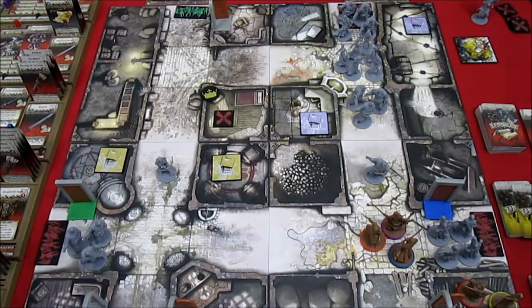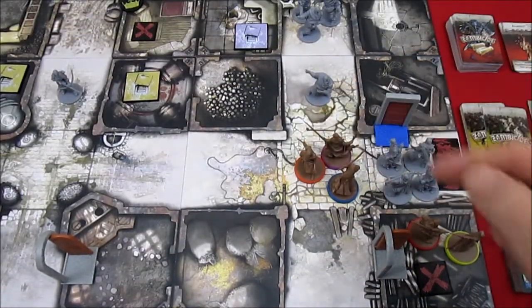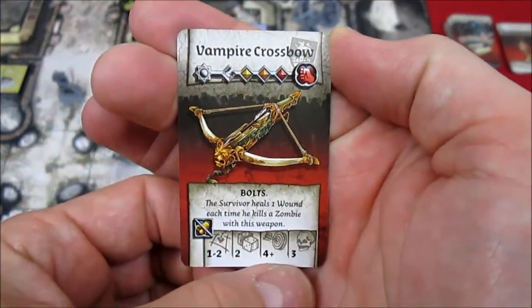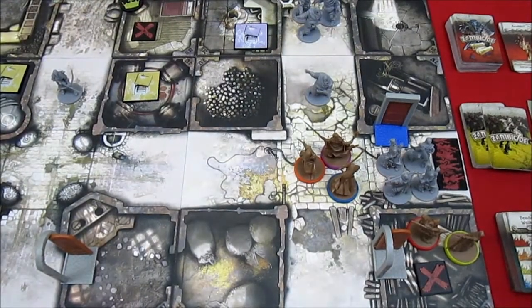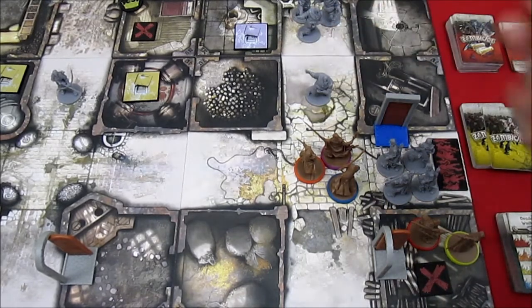Up first for our next turn will be Arnaud. He's right here with that nice Vampiric Crossbow, which rolls 2 dice, hits on a 4+, doing 3 damage per hit, with a range of 1 to 2. He can shoot at these 3 fatties right here — that's what he's going to do. He has a free move action and 4 actions.